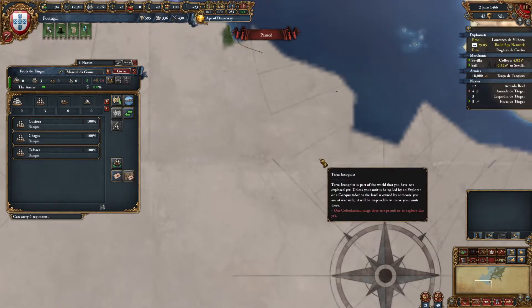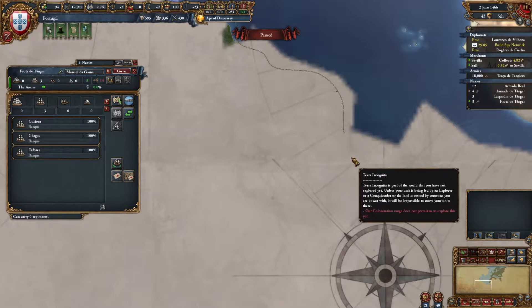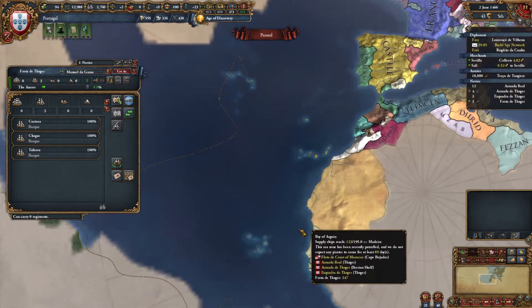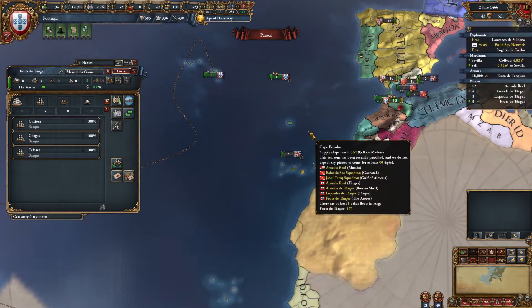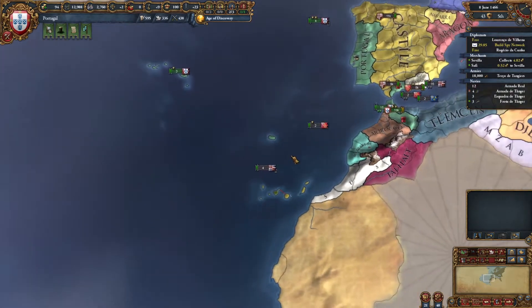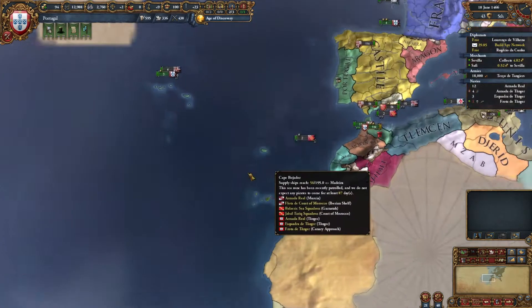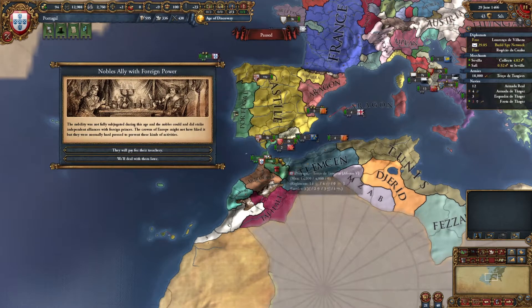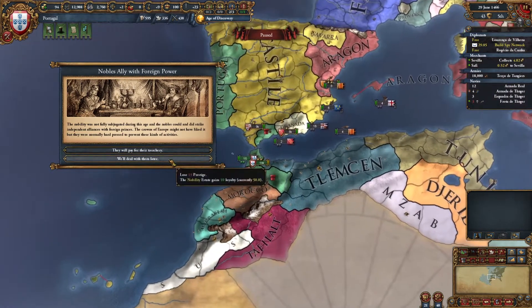One of the DLC features — it's standing out to me right now — is automating these exploration missions. That is a joy, that is a dream. You don't have to manually do this; it just automatically does that. I don't know why that would be a DLC feature, but there you go.